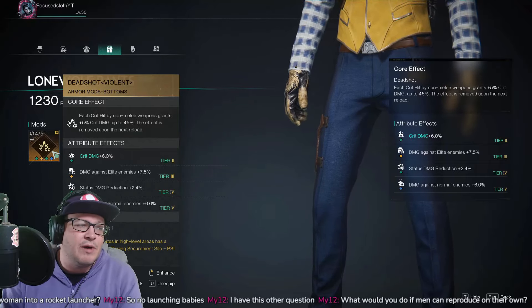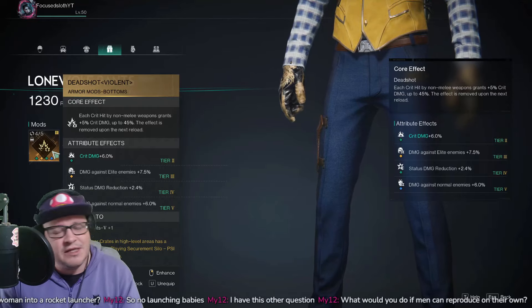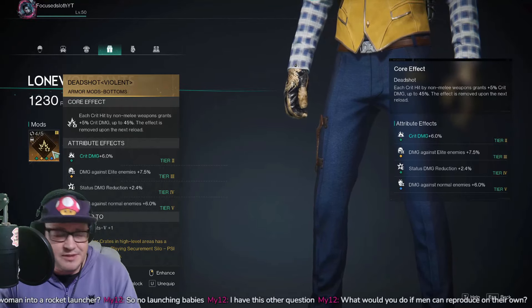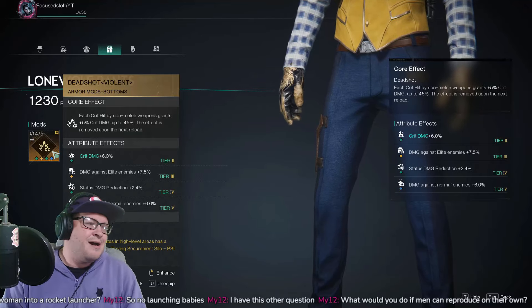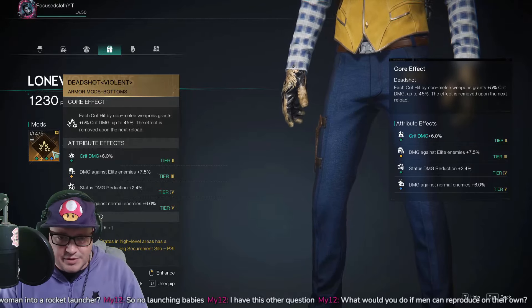On the pants we're using Deadshot Violent: each crit hit by a non-melee weapon grants plus 5 percent crit damage up to 45 percent, which resets on reload. Since you're not reloading very often with this big mag, you'll maintain a lot of that stacked crit damage. Your main attributes here should be crit damage, weapon damage, and damage against bosses.